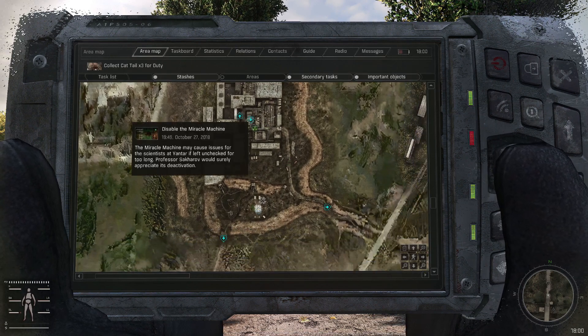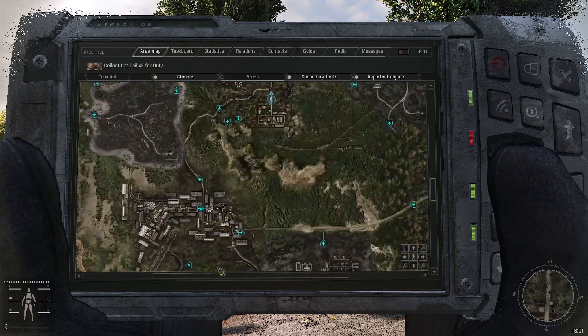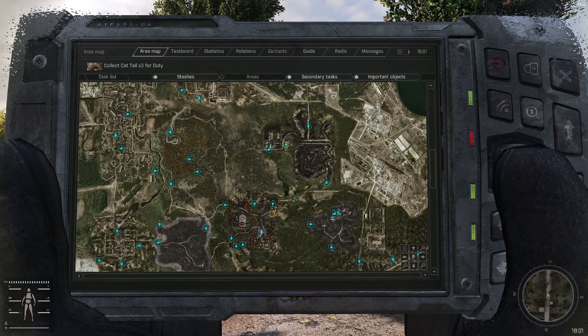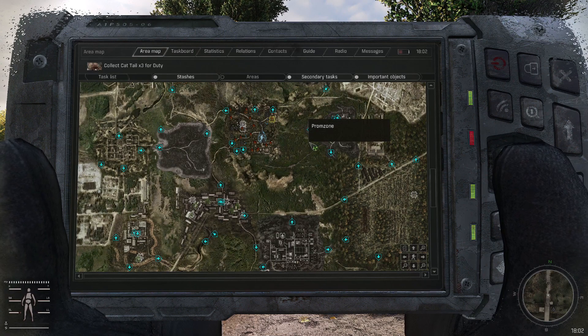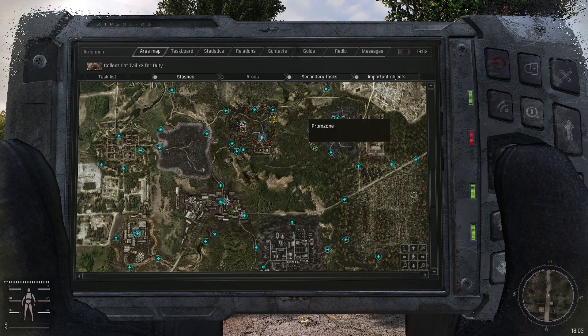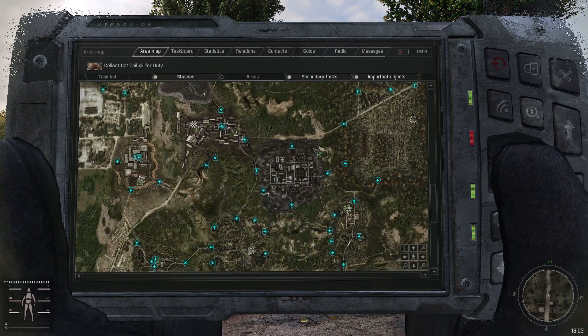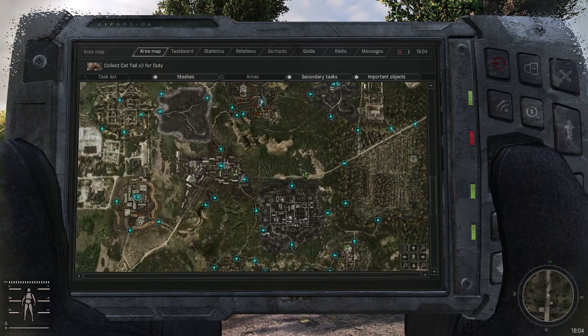I gotta go do... actually I've already done this on my YouTube video, never mind. It's the Miracle Machine - I gotta do this. So once I do those two I'll be caught back up to my YouTube series, which will be Radar, because I was working my way to going to Radar but I was trying to get more money and more ammo. We're almost caught back up to where we were. I've done all this in probably like three hours because I did cheat a lot of stuff - just get through the game fast enough.